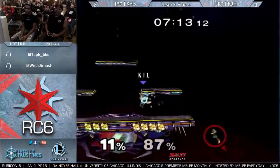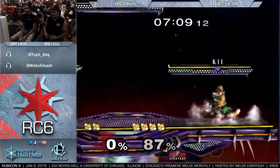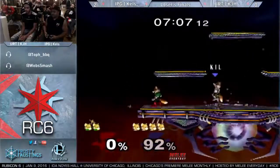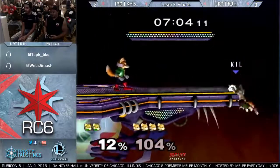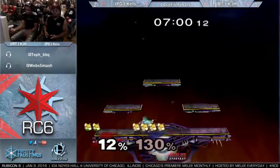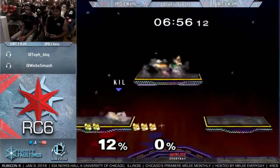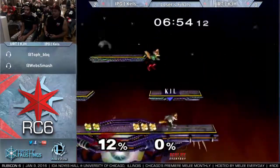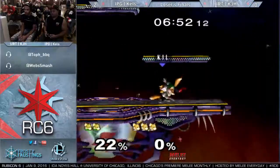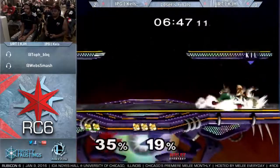Oh no — worst optimal recovery. Very flub-a-licious. Kels was in no position to cover the ledge at all, so why go for anything else? That up smash will punish the side-B landing lag. Watch how much space Kels gives KJH when he grabs ledge — he's just standing in the center of stage, not really close. Just trying to deal with that ledge dash.